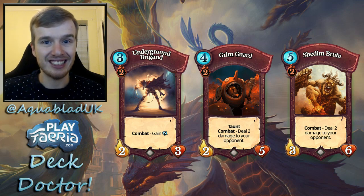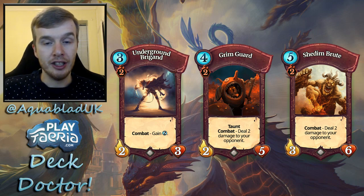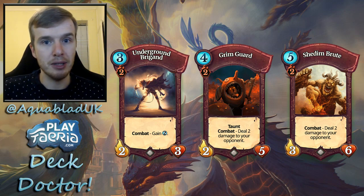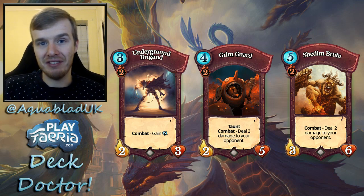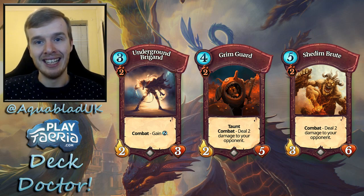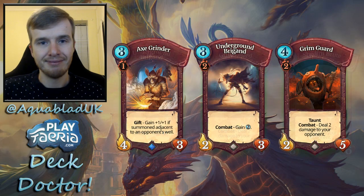Finally, Shemden Brute — there are only two in the deck, but it has a great stat line. With Gift of Steel it becomes a six-nine, a tremendous amount of health that lets it stick to the board for a long time. The more you hit with it, the more damage you deal in the long run. Combined with Flame Burst and Cypher's Wrath, and when Grim Guard and Shemden Brute hit your opponent with Gift of Steel, the damage from the combat ability really starts to add up.